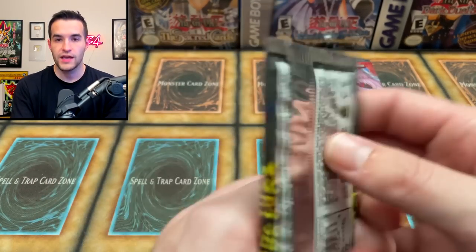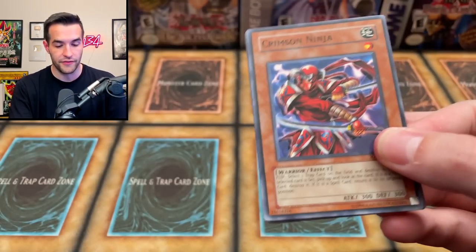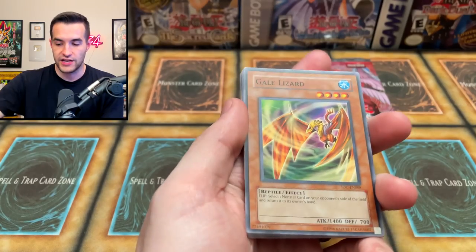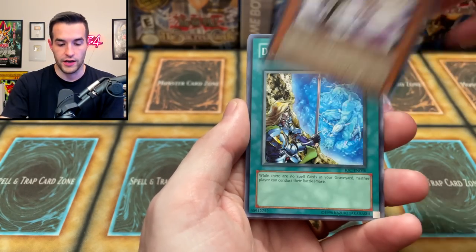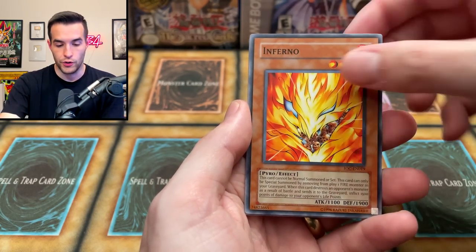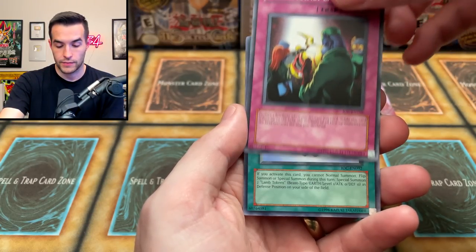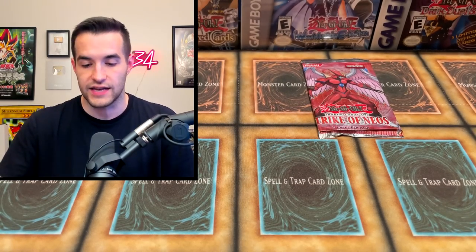Now we're going to Invasion of Chaos, then finish it out with a Strike of Neos, which could hit us an Air Neos and win the whole thing. Invasion of Chaos E-N: Gale Lazard, the Hyper Hammerhead, Didi Borderline, Spatial Collapse, Crimson Ninja, Griffon's Feather Duster, Inferno, DNA Transplant, and finally — a Stray Lambs. They're stray and they are lambs. So nothing out of IOC today — well, that's okay.